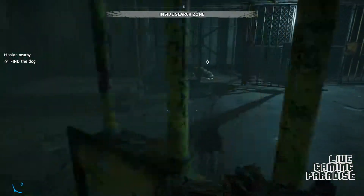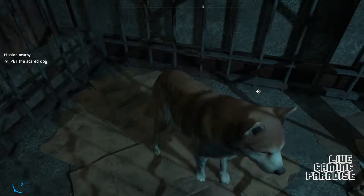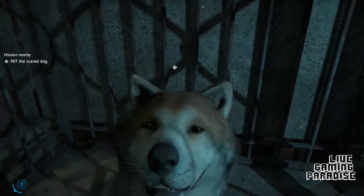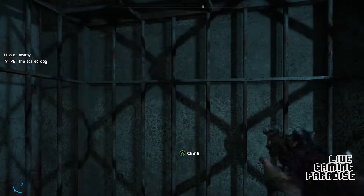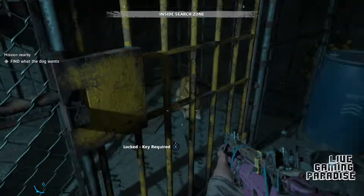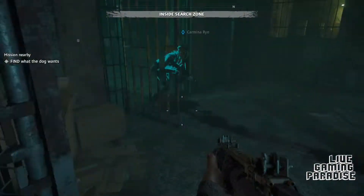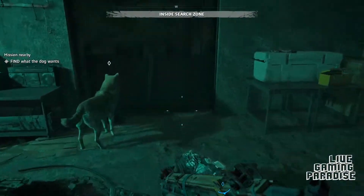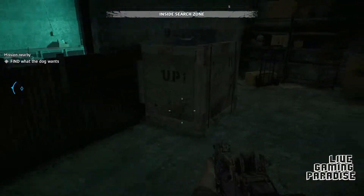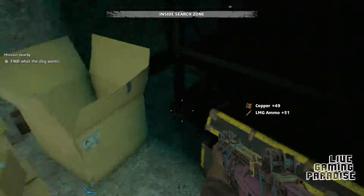There's a dog! Let's pet that dog. I've got a pet — nice! Find what the dog wants. What do you want? Locked — key required. Where is it? Oh, there's stuff here — I can get this stuff. What does the dog want?